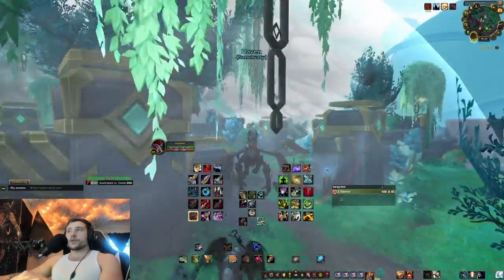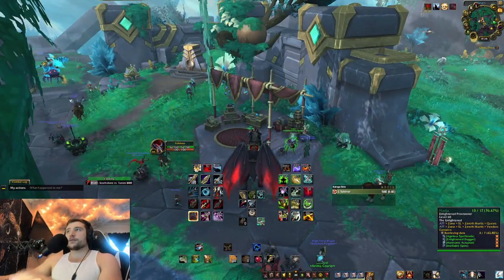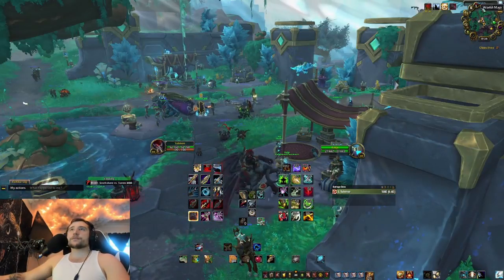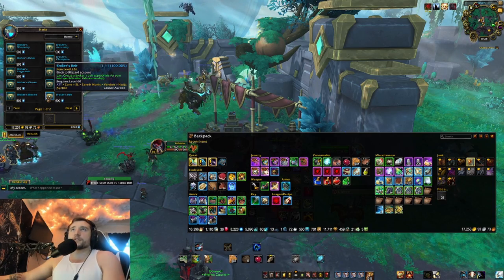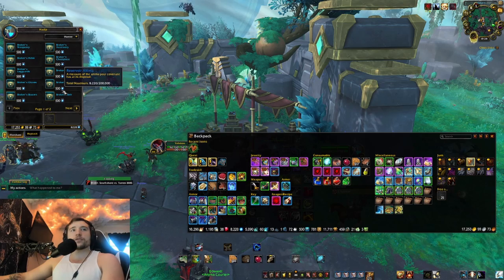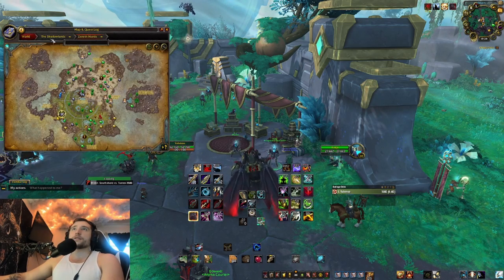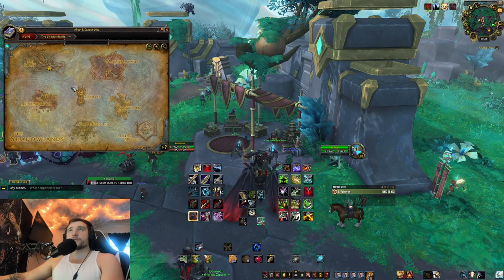Another thing I almost forgot to mention: once you hit 60 on your alt, right here in Zereth Mortis you can purchase pieces of 226 gear for 500 anima. So make sure you get as much anima as you can throughout questing, doing dailies, and every little thing you can.